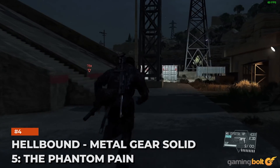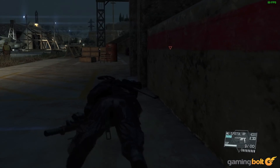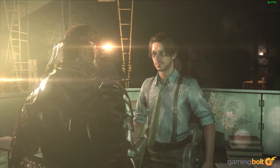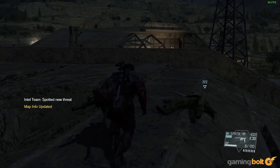Hellbound — Metal Gear Solid V: The Phantom Pain. One of the more intense missions in The Phantom Pain, Hellbound seems deceptively simple at first: make contact with and then extract Dr. Emmerich. Stealth is encouraged, making companions like D-Dog useful for simply avoiding enemy soldiers, though playing at night is also an option.